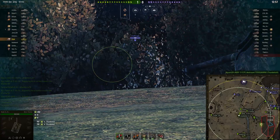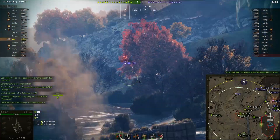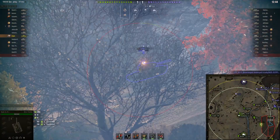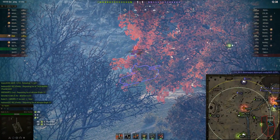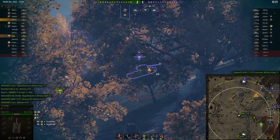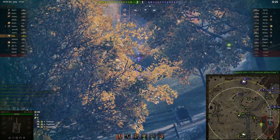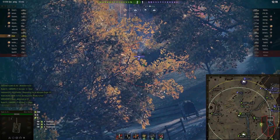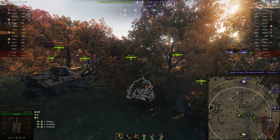Redshire has a couple of spots I like to go to, especially if I'm in the south, and that is this bush line at F5. If you have a good team - by that I mean a team with a decently skilled light tank - you'll know they'll go where the 59-16 and AMX 13 57 is, over towards the 8-9 area, and they'll spot the heavies that tend to drive down the nine line to go to the blimp. Because of that you can sit in this bush at F5 with the Scorpion, Leo, and ARL and get good cross-fire shots into those heavy tanks.